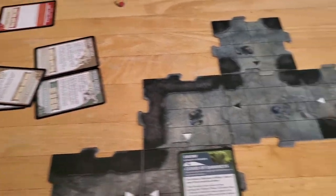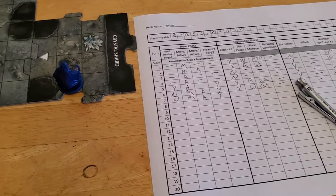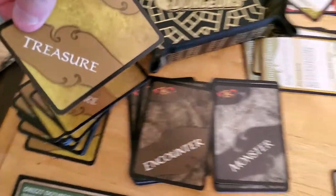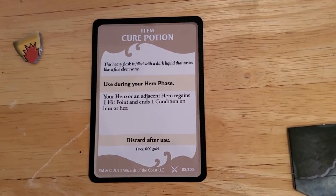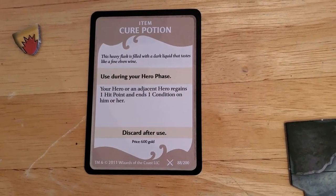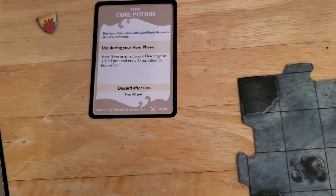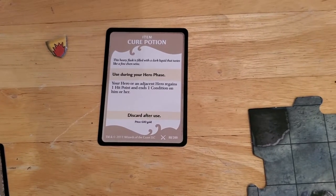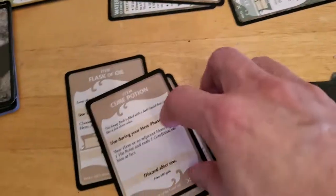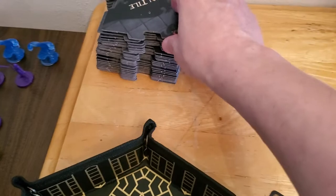Let's see — what am I missing? So then we're into the exploration phase, so we will draw... Wait, I didn't take treasure yet. I marked it but then I didn't take it. So our treasure for killing the goblin is — a cure potion. Use during your hero phase: your hero, or an adjacent hero, regains one hit point and ends one condition on him or her, discard after use. I guess we can hold on to it for now — we have three hit points. We'll probably just end up using this at the start of our next hero phase. So we're on an explored edge, so we'll draw a tile, and we get an encounter.